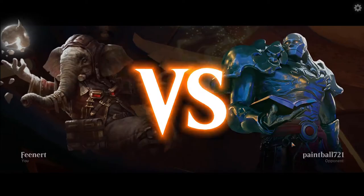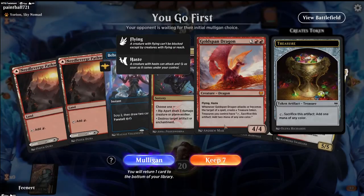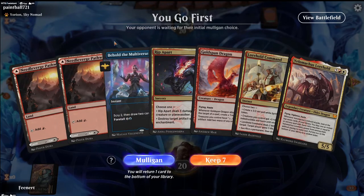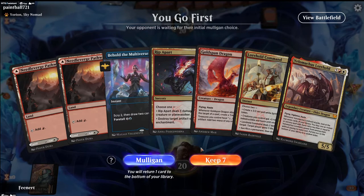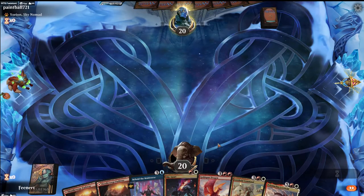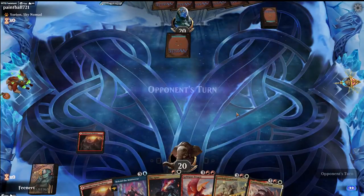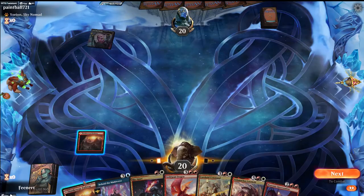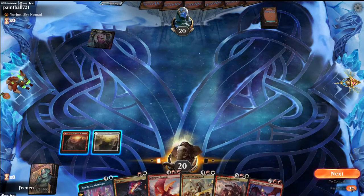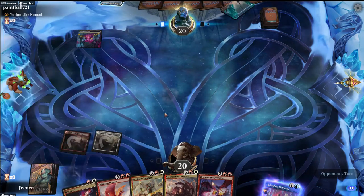Let's hop into a game. Versus Paintball 721. We got a Yorian, so I'll probably mulligan this — maybe. They're gonna have a lot of creatures and might have an enchantment we can hit with Rip Apart. Yeah, let's keep this. Let's foretell this and get that ready. Rip Apart is sorcery speed, so we can't cast it on their turn, unfortunately.